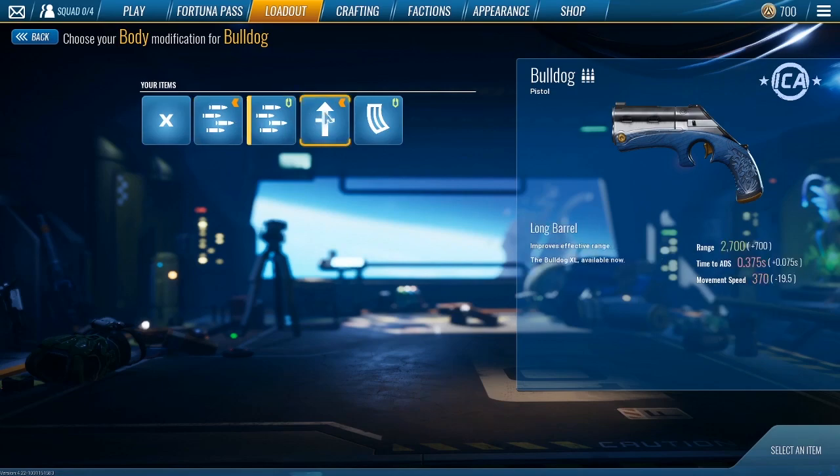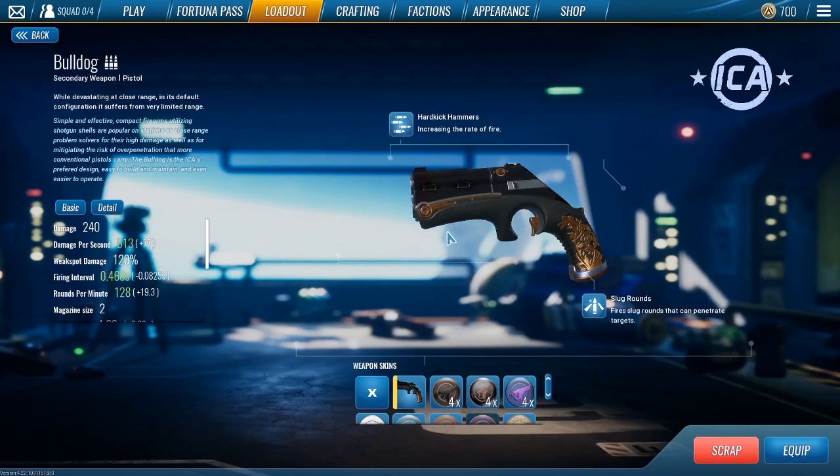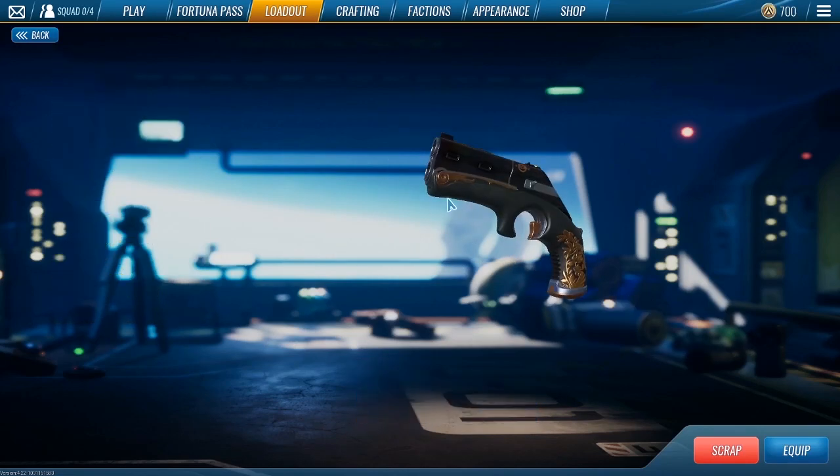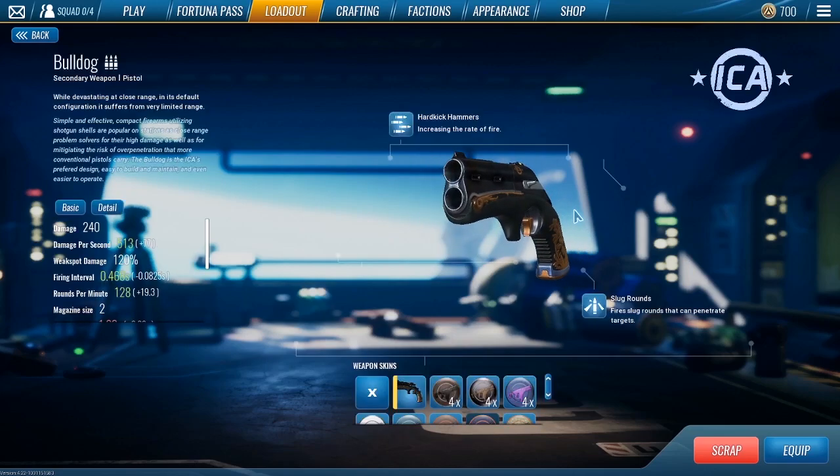Then we have the long barrel which does increase its range — definitely a good one to pick. Same with the shell divider; this one gives you more mags so you're able to shoot off more rounds but it does bring down the damage per second by quite a bit. Personally the hard kick hammers is going to be what I think is the best — it increases your damage per second as well as your rounds per minute. But this pistol is just not really the best pistol to be using, especially right now on map 2, which is such a large map with so much different altitude changes.